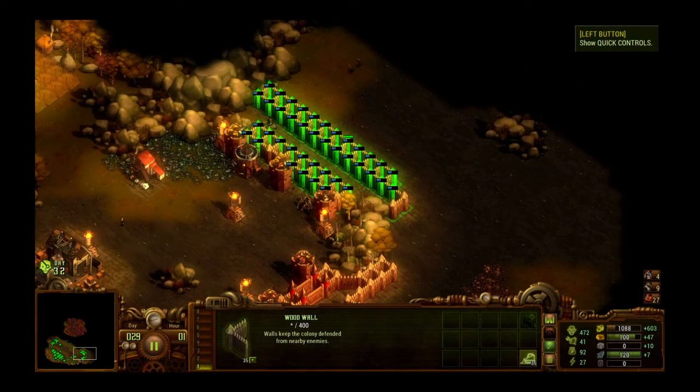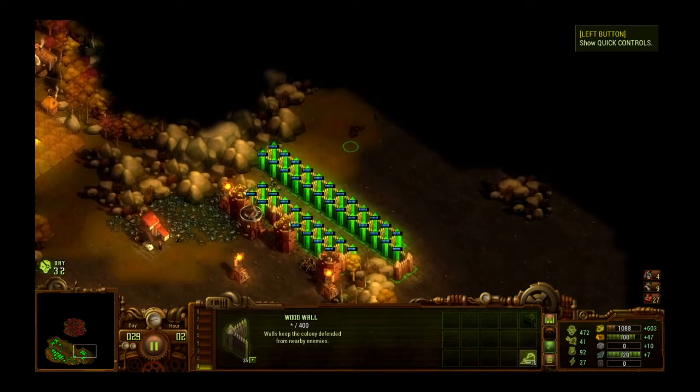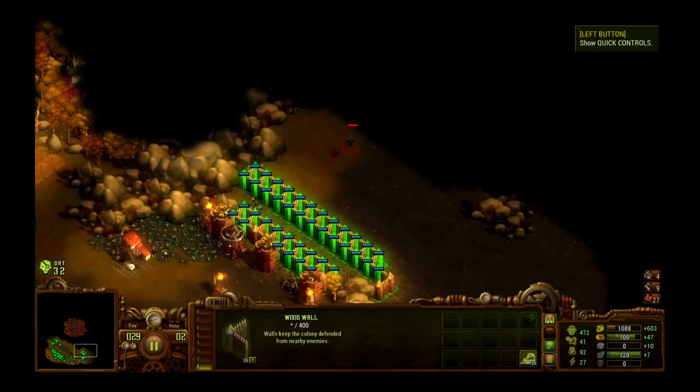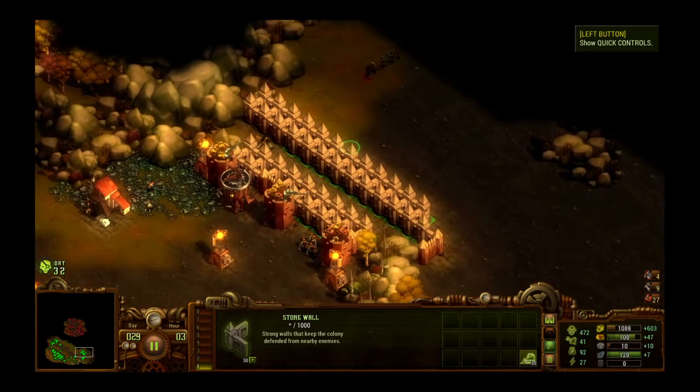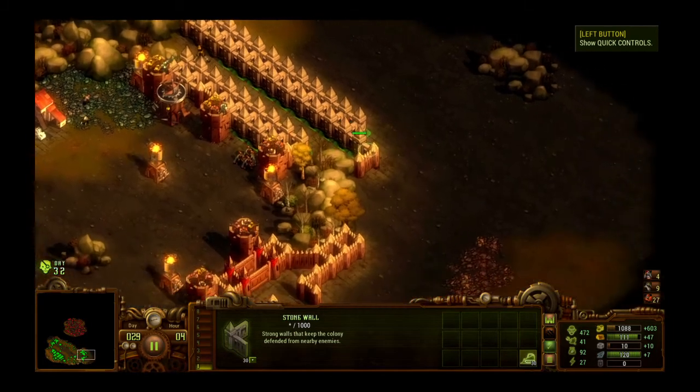Here come some more zombies — those snipers are going to handle that. Individual slow zombies aren't going to do anything. See, stone walls going up right here — that perimeter is way stronger than it was before.